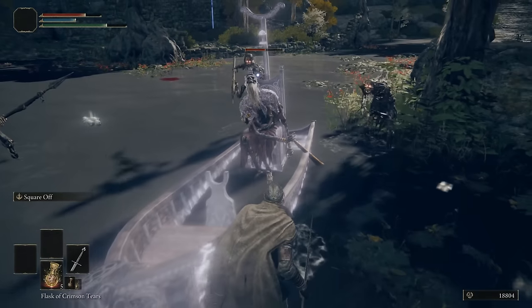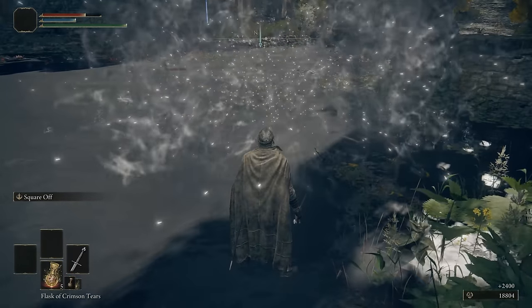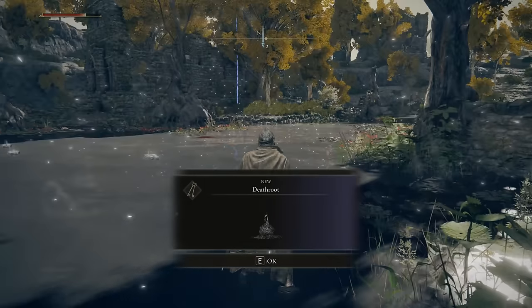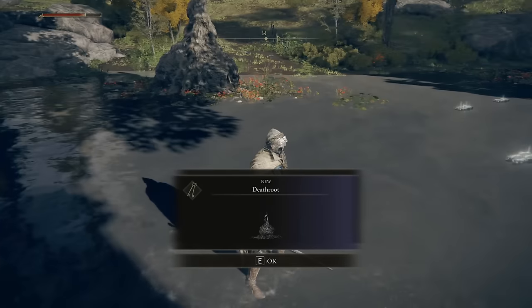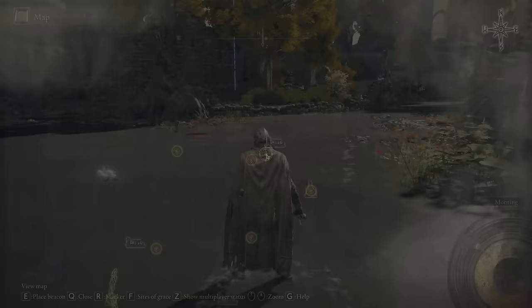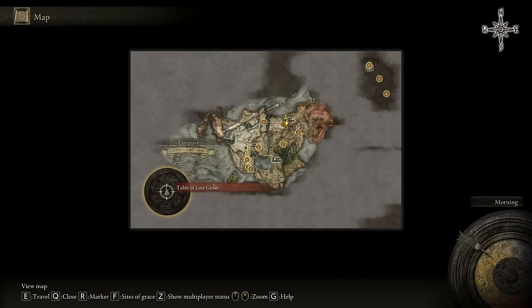After a little while you'll get this guy dealt with. He died how he lived — on a boat. You'll also get Ashes of War for killing that guy, and your first piece of Death Root. Good times had by all. Let's go back to the Roundtable Hold.